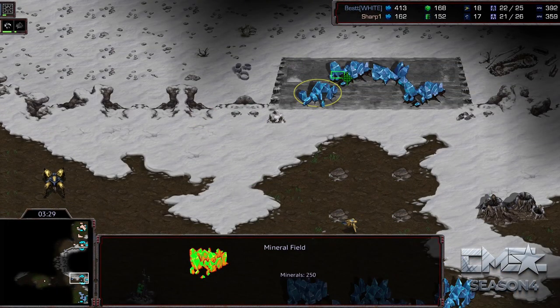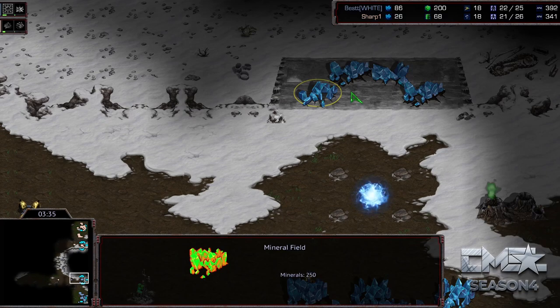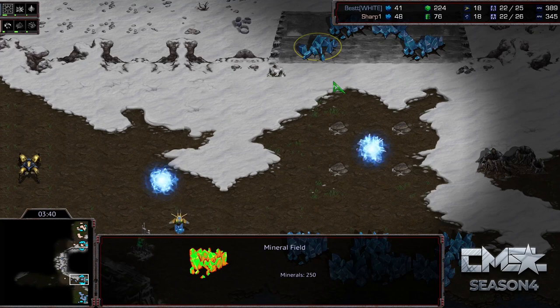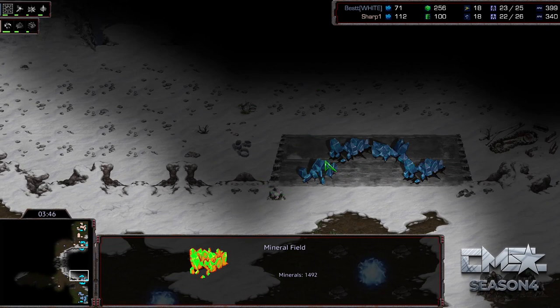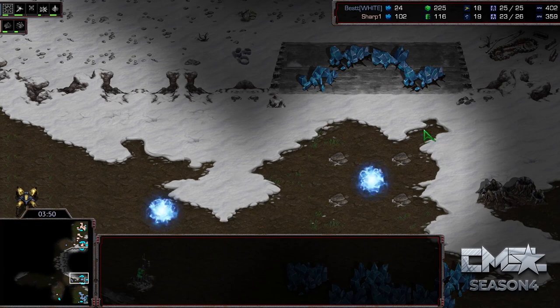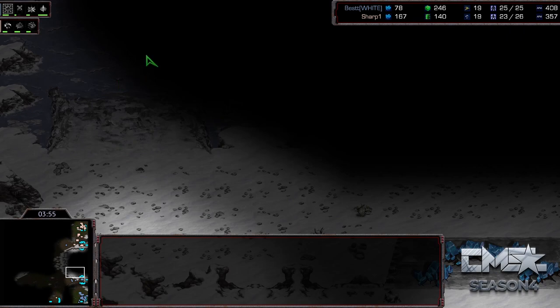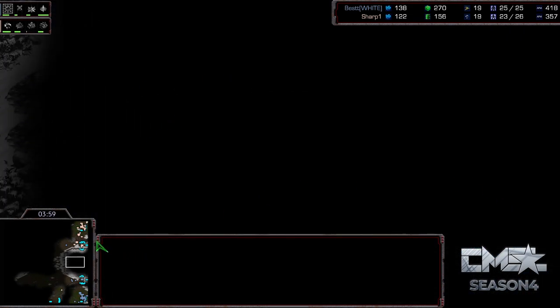Now you're starting to see the other interesting part of this map — these 250 mineral patches. They allow you to mine a lot more minerals at your natural for a limited amount of time; a normal mineral patch has 1,500 minerals. With more patches you get a better spread overall, and then it opens up this area which has a lot of ledges and ramps, with an expansion right here with gas — a very interesting focal point.